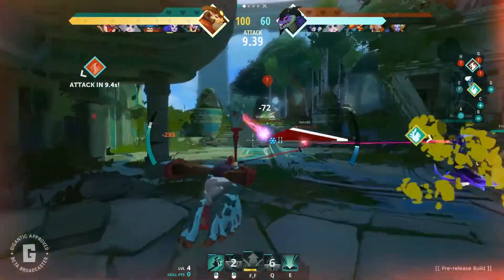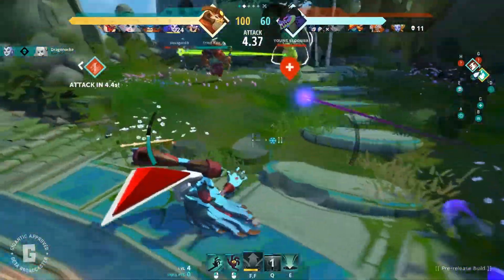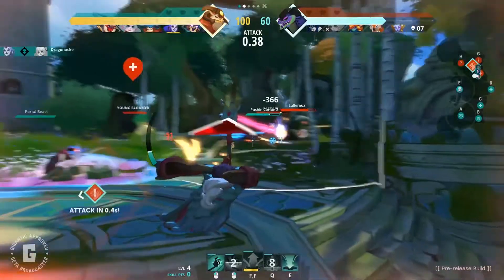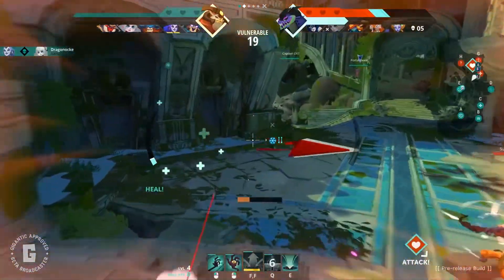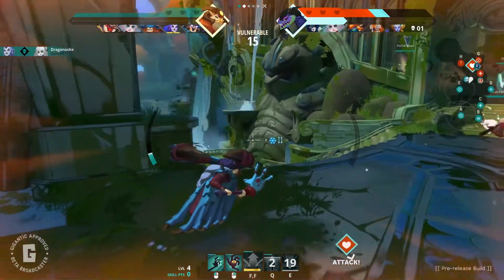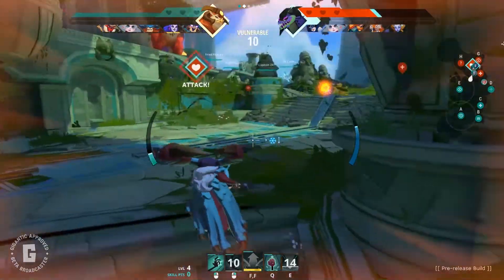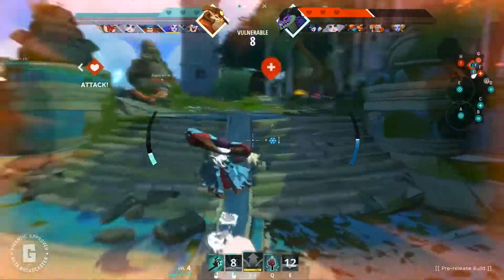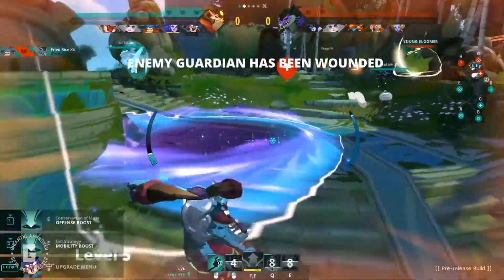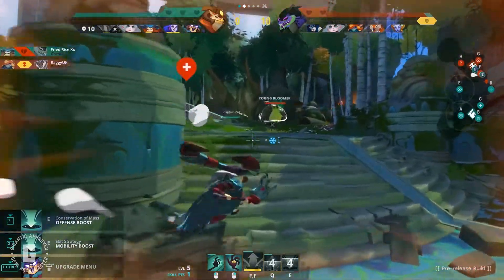This is also extremely useful when taking a creature. If you're taking a creature solo, use your attacks while constantly scanning to see if opponents are coming in to gank you. If you're getting a little low on stamina, just kite the thing around a bit to get a couple ticks back, so in case you get jumped, you can easily escape without getting caught.